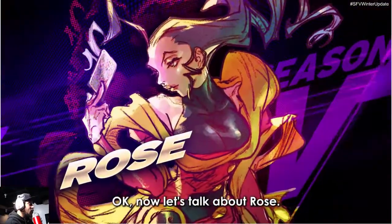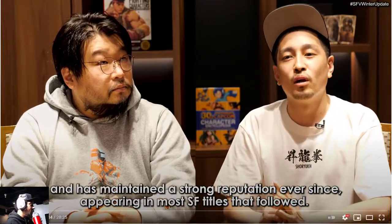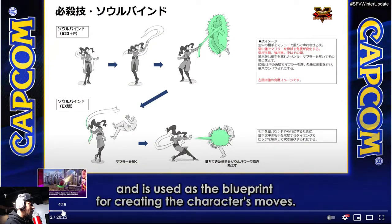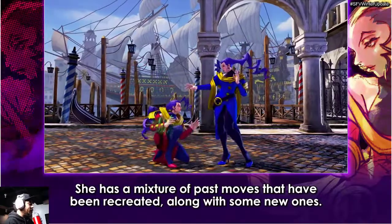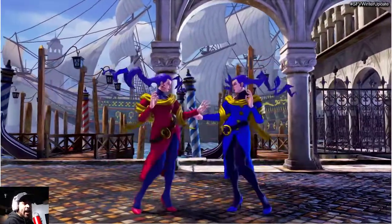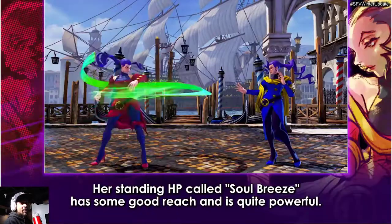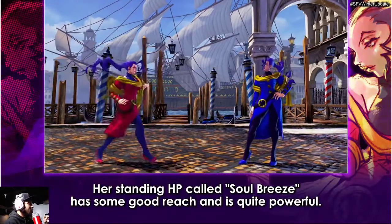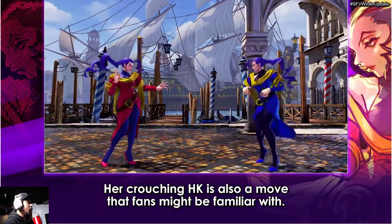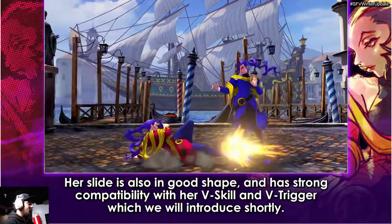Now they're going to talk about Rose and I think I might play with this character. She kind of looks like her Alpha 3 version — how skinny they made her. She has the standing high punch, she has all her moves that she pretty much had from Street Fighter 4. I see the slide, and there's a V-trigger — that's going to be the thing right there.